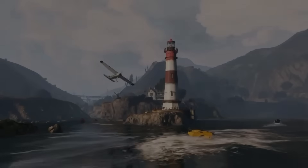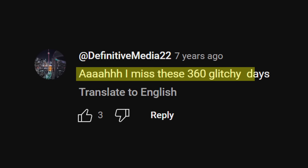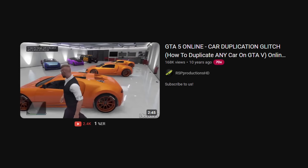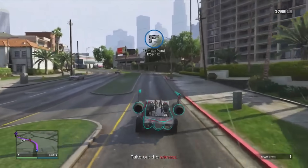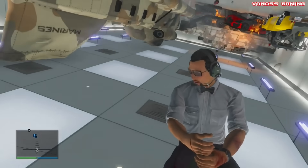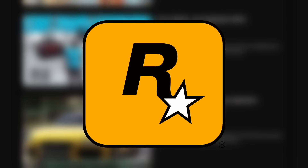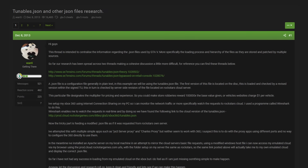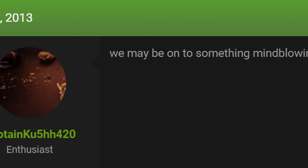The earliest stages of GTA Online back in 2013 is what I like to call the golden era of glitching. Car duplications, modded cars, a new money glitch found every day — people were doing everything but playing how Rockstar intended. And while Rockstar was slowly trying to patch those, the Seven Sins community was about to uncover the largest exploit that GTA Online would ever face.